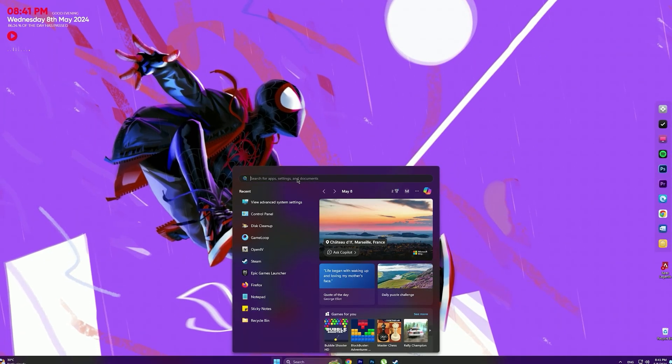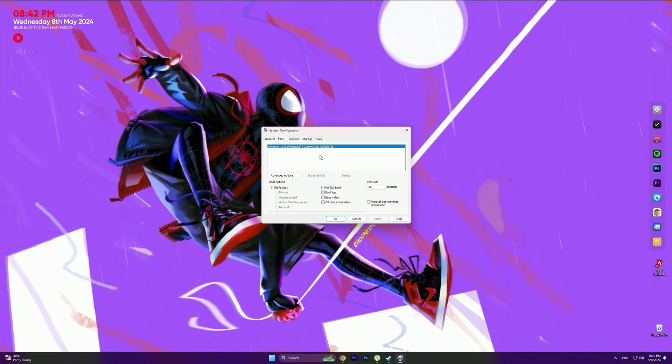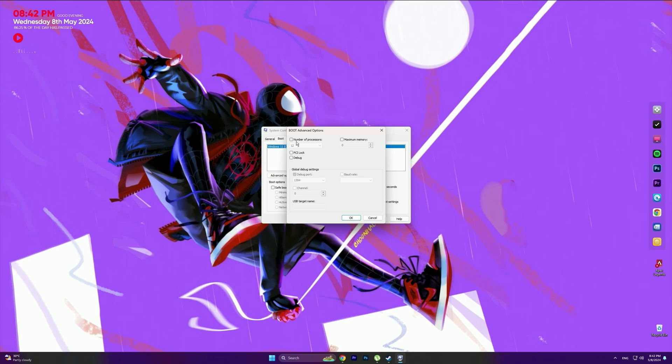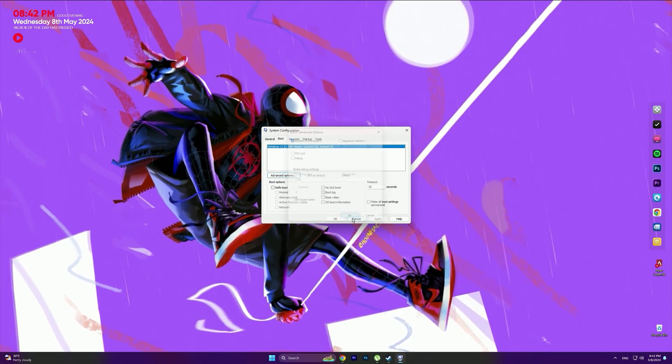Now the third step is, go into the Search Bar and type System Configuration, then click on it. Now go into the Boot tab and then click on Advanced Options. Check the number of processors option, choose the highest number, then click OK and close the application.